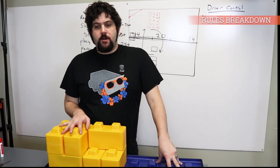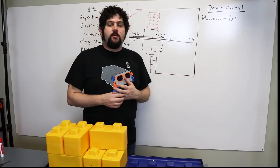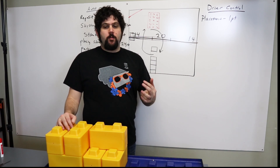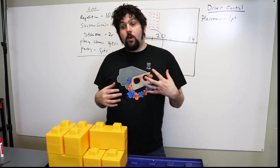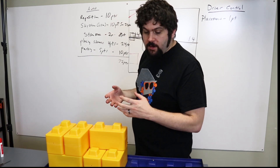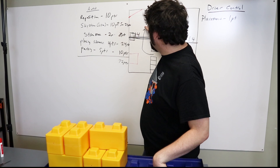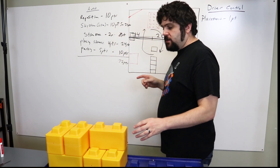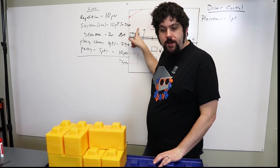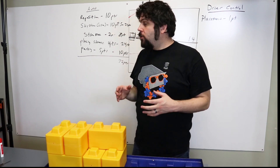We're going to do a little rules breakdown. In FTC games, autonomous is always very important and we want to maximize points. You can reposition your foundation — that's worth 10 points if you move it from the center. If you move a sky stone, which is one of the stones with a vision sticker on it, and move it underneath your 14-inch bridge all the way, that's worth 10 points — and the first two stones through there is 20 points total. That's a huge amount of points in this game.